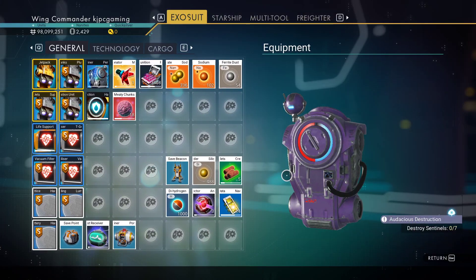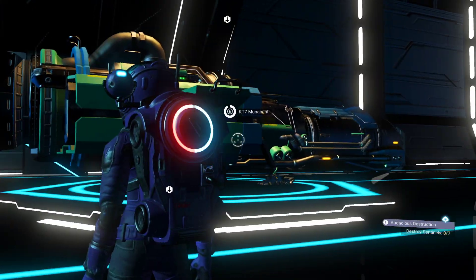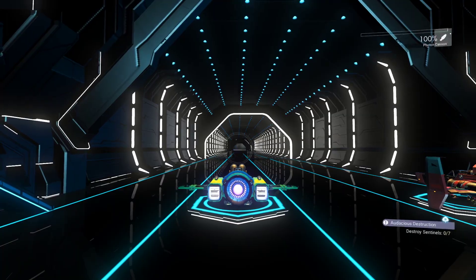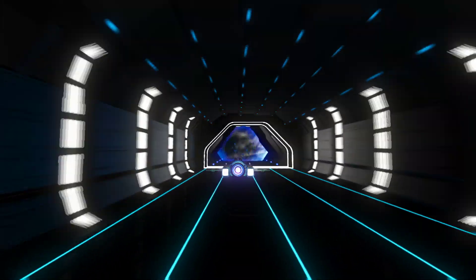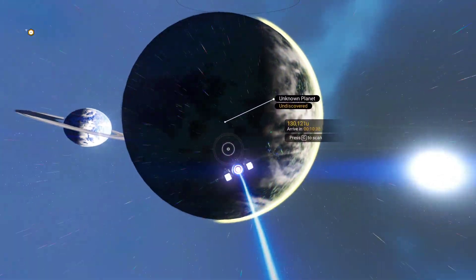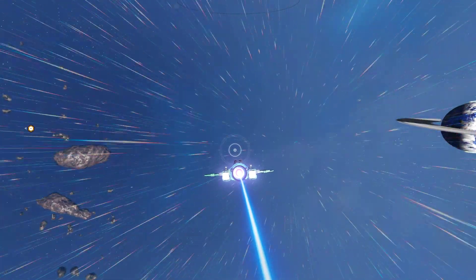One of the things I want to do is drop a bunch of stuff off on the freighter. We haven't done the salvage frigate modules yet, so I don't have the matter beam for my freighter, which means I need to board my freighter in order to get rid of stuff.